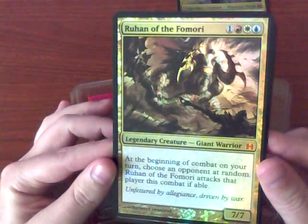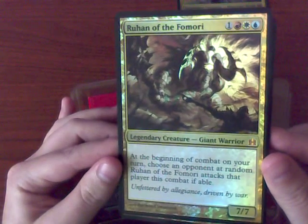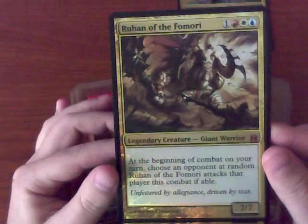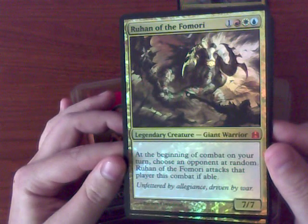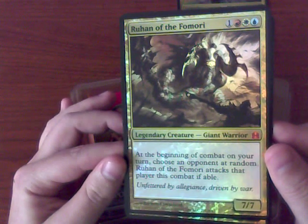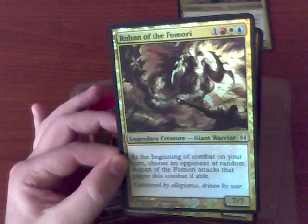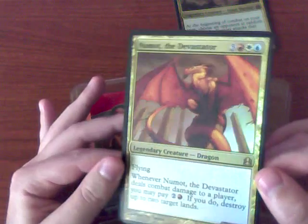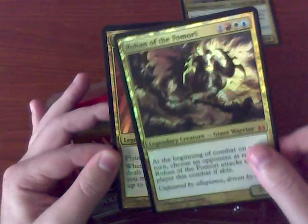We have Ruhan of the Fomori. He's a giant warrior. I really wish he was a giant warrior minotaur because it would be awesome if I could build a minotaur deck around him. At the beginning of your combat on your turn, choose an opponent at random and Ruhan attacks that player this combat if able. He's a 7/7 for four mana, so this guy is just pro-aggro.